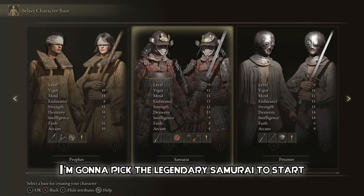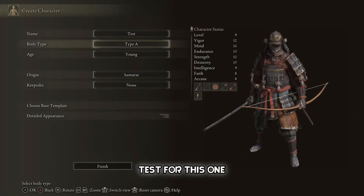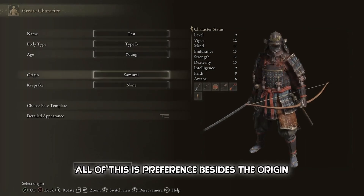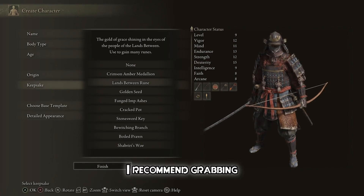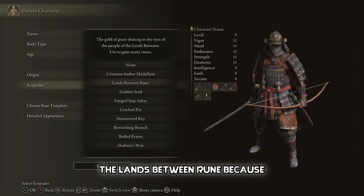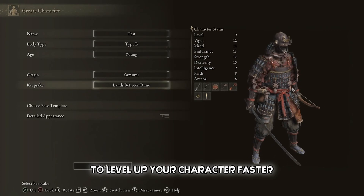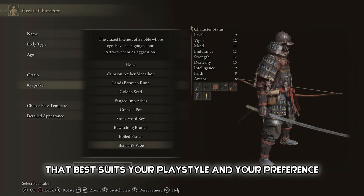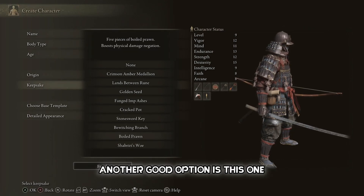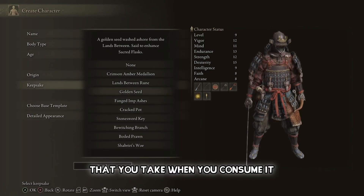I'm gonna pick the legendary samurai to start. Next, pick a name for your character — we're gonna go with 'test' for this one. All of this is preference besides the origin. Next, you want to grab your keepsake. I recommend grabbing the Lands Between Rune because this rune will let you start off with more runes to level up your character faster. You can pick one of these depending on the description that best suits your playstyle and preference.